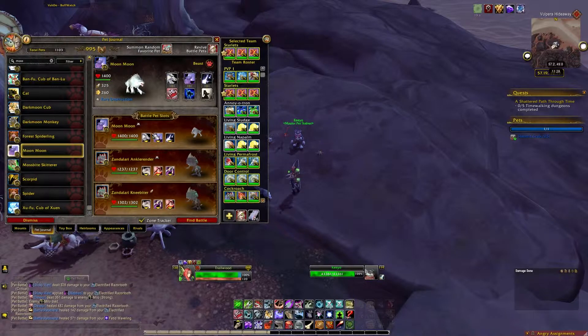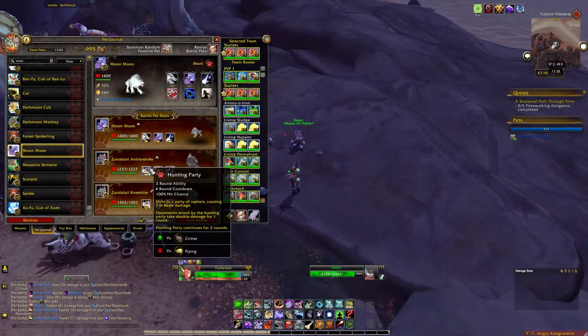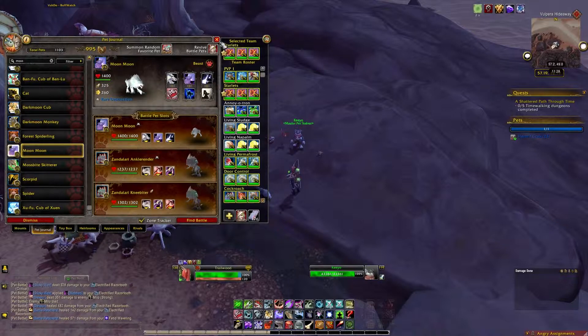Take the abilities Moon Fang, Howl, and Moon Tears on Moon Moon. On both Zandalari, take Haunting Party, Leap, and Black Claw. As always, bring along some bandages as the fight can be a bit RNG-dependent.